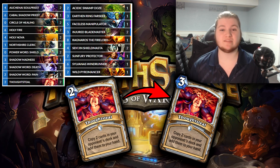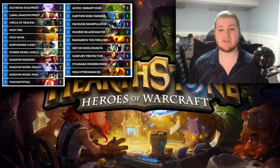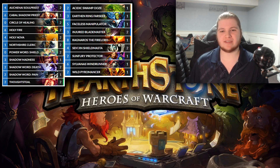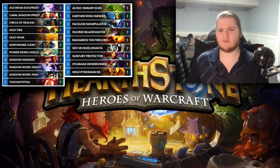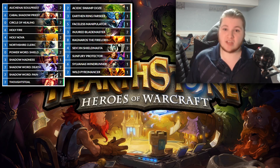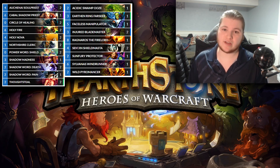On to Priest, where Thoughtsteal at three mana and Shadow Madness at four still leads to you not having a fun time — Priest stealing your stuff since day one. Realistically though, this deck has unnerfed Power Word Shield and can leverage the strong Hall of Fame legendaries. I don't think it's going to be that amazing. It's kind of slow, kind of clunky. From what I've heard, Priest wasn't an amazing class in Classic the first time around, so I don't think it's going to be that strong. But if you really have a hard-on for masochism, this is your deck.